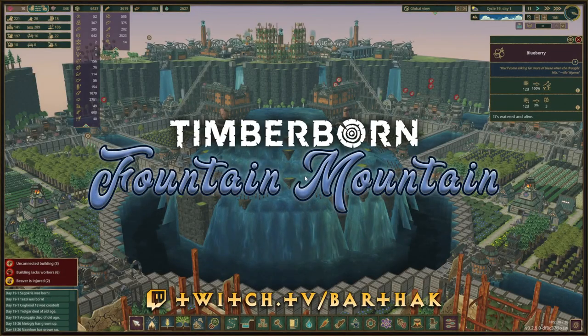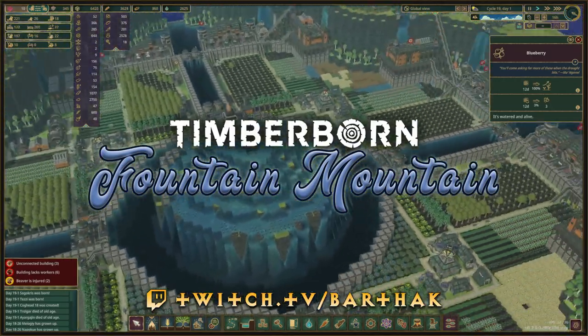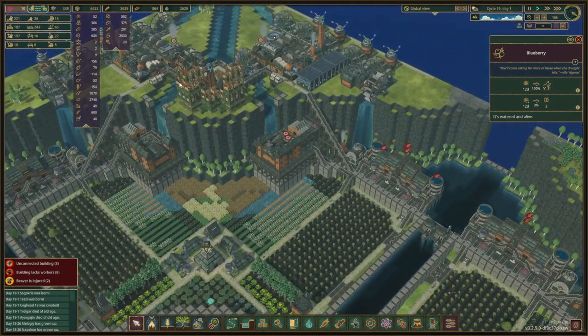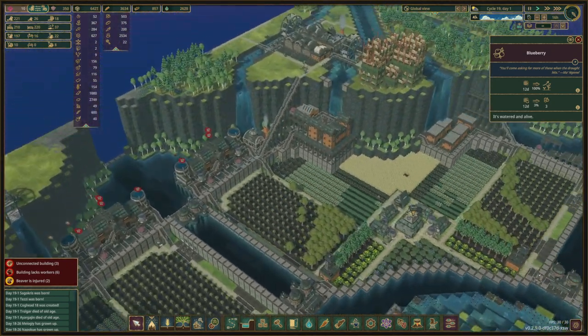Hello and welcome back. We are here with the next episode of Fountain Mountain. Last episode we made a lot of platforms and made sure that all four main districts were completed. We had a little bit of flooding at the end because the drought was over, and we might have to look into that if it happens too often — it's probably because we're pushing through too tight of an area.